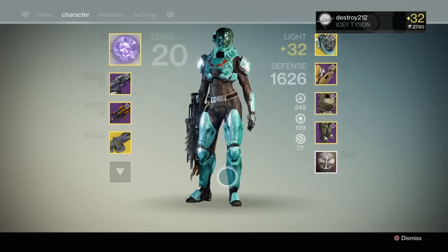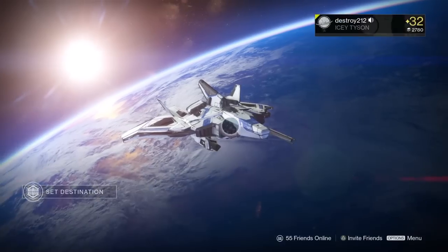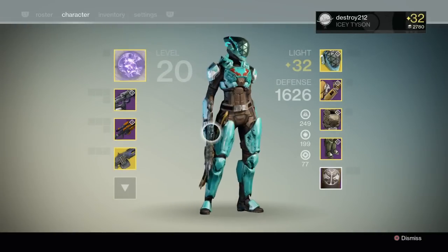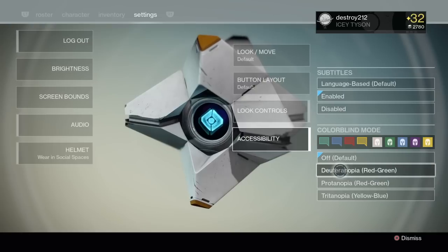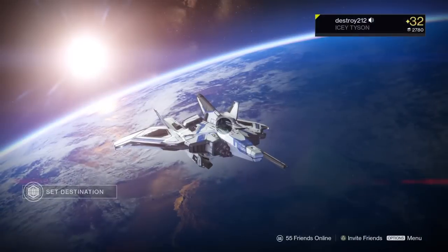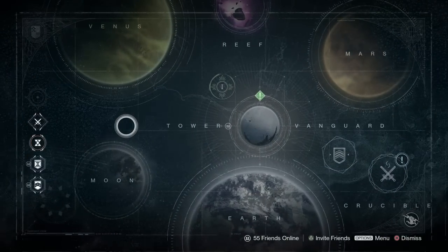Now we're going to hop right into this video, which of course is your Destiny solo Nightfall. This week it is Sepiks Prime with Arcburn. I just did this nightfall about a month ago and it was pretty easy, so I'm pretty much expecting the same results this time. And as an extra treat, since colorblind mode is now active, I'm going to play this in colorblind mode even though I'm not colorblind. We're going to go red-green. Let's see how this works.